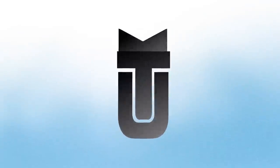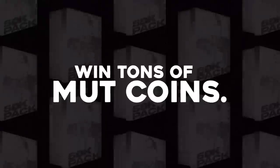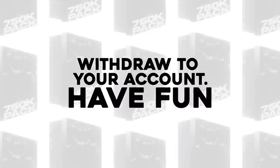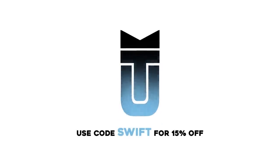Want to open up packs with better odds than EA Sports gives you? Check out mudpacks.com to open up packs, win coins, and withdraw them directly to your account. Use code SWIFT when checking out the site for 15% off.